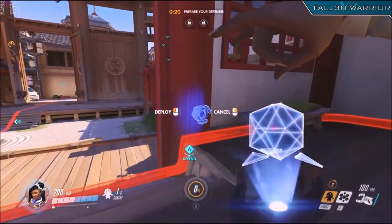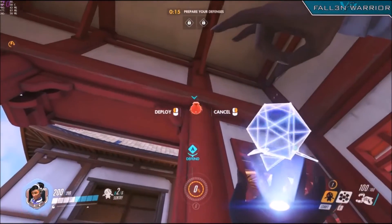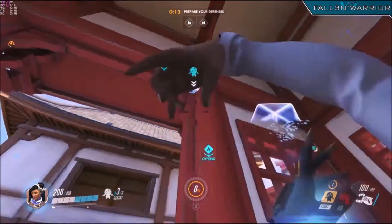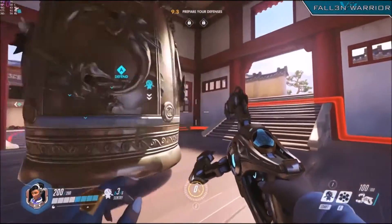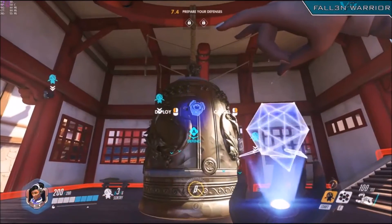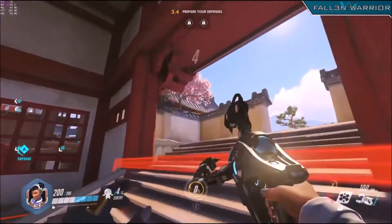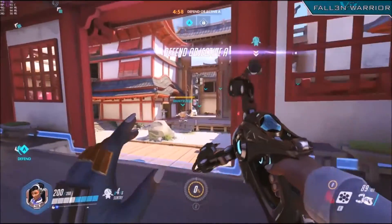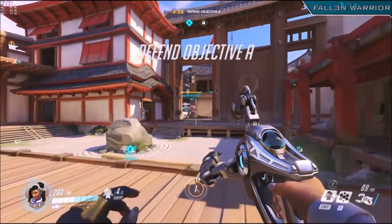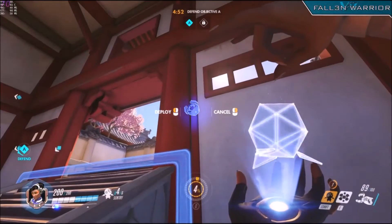My strategy for point A, when it comes to sentry turrets, is to place them all over the point. Typically, I make sure that the front and side entrances are covered by multiple turrets. I haven't run into much trouble from the rear entrance, which faces the cliff behind the point. What I did in this match is I put two turrets in opposite corners of the front door, then one each on the left and right doors, and two on the back or sides. Make sure not to put any turrets facing the front, as they are easily destroyed by the attackers without them even being inside the capture zone.